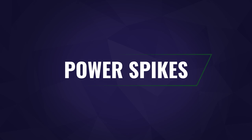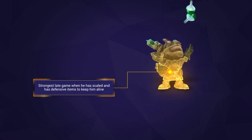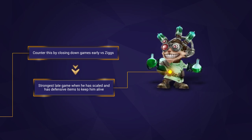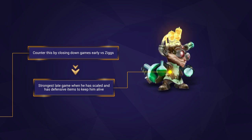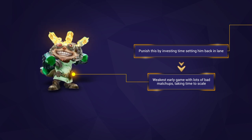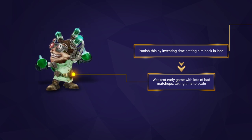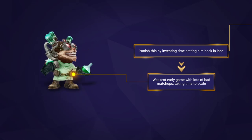It's always good to think about when a champion is strongest or weakest. Ziggs is strongest in the late game where he has a ton of AP items making his abilities deal insane damage. By this point he will have the defensive items he needs to keep him alive and has gotten through his somewhat underwhelming early to mid game. Ziggs is weakest in the early game due to the fact he has a ton of bad matchups and he's extremely easy to punish. He also doesn't deal a significant amount of damage until he has lots of points in his abilities.